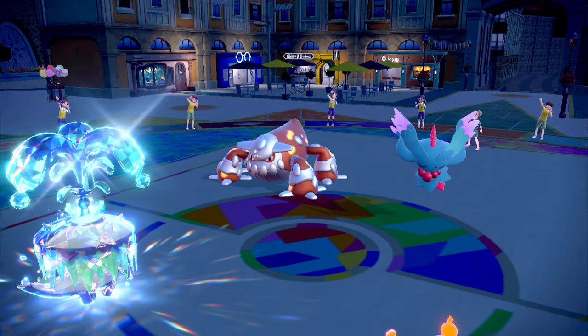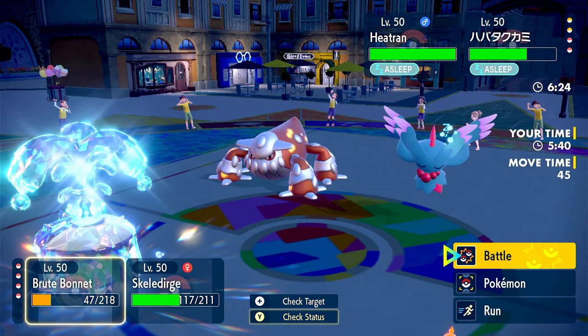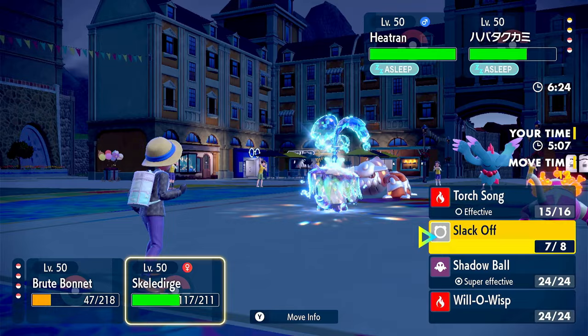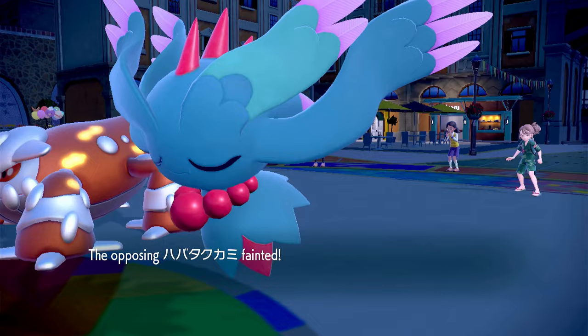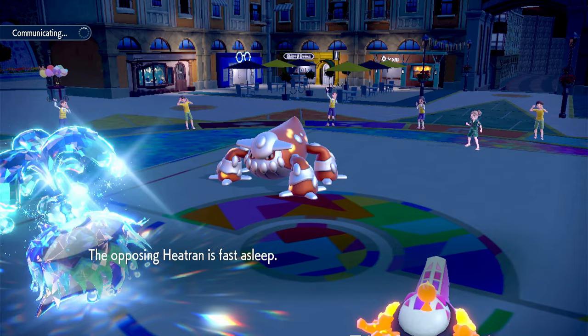We use Sucker Punch onto Fluttermane — it might kill. I'll go with Slack Off because I wanted to use Torchsong, but if Fluttermane went down, Torchsong would have gone onto Heatran and Heatran has Flash Fire, so I'd rather not boost its Fire-type moves. Fluttermane did go down.